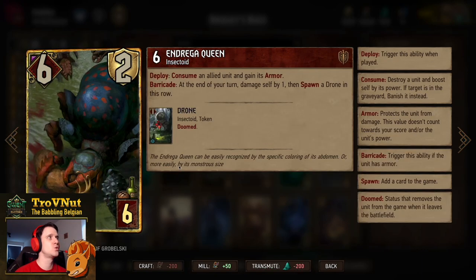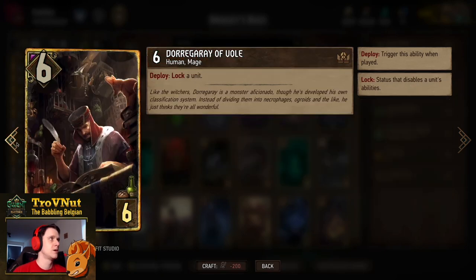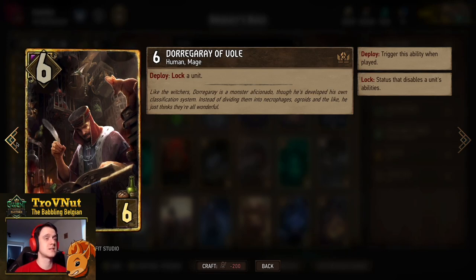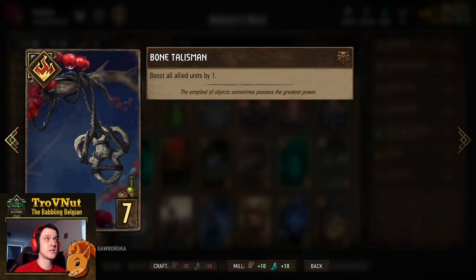The Andrega Queen has 6 power and 2 armor. On deploy you consume an allied unit and gain its armor. We want to do that on the Kikimora Worker to get an engine going: as long as this unit is armored, she damages herself at end of turn by 1 and spawns a drone. It functions as a consume and keeps generating drones — really well-suited to our archetype. For control we have Dorgaray of Vole, which is 6 power for 6 provisions and simply locks a unit.